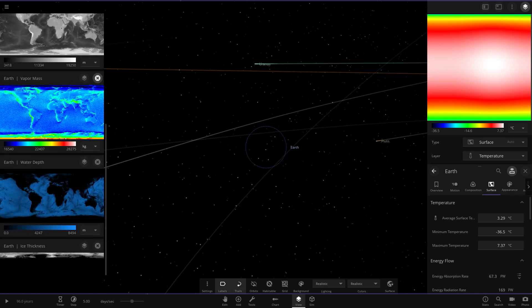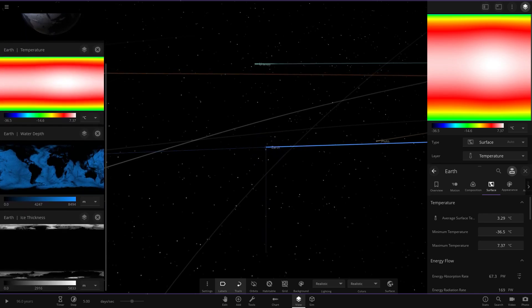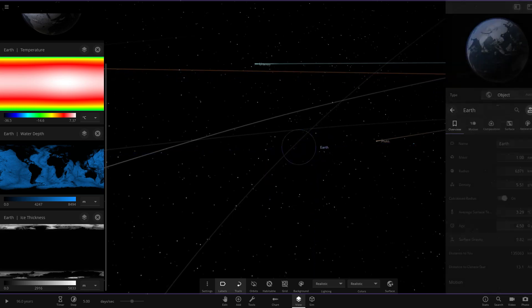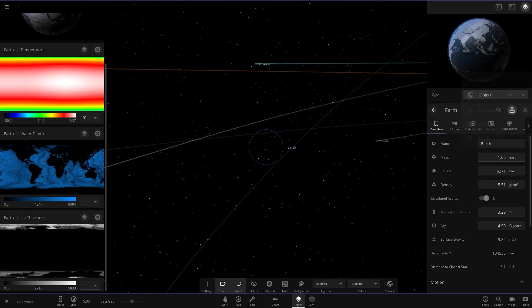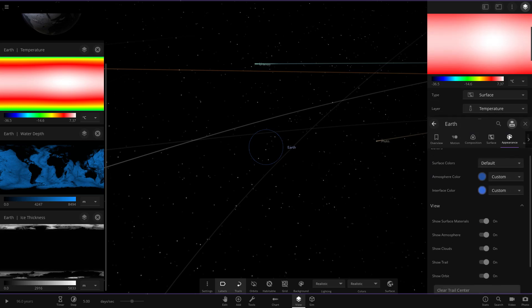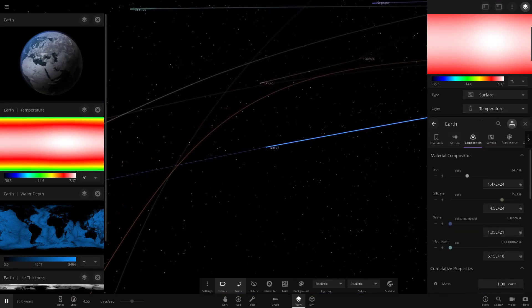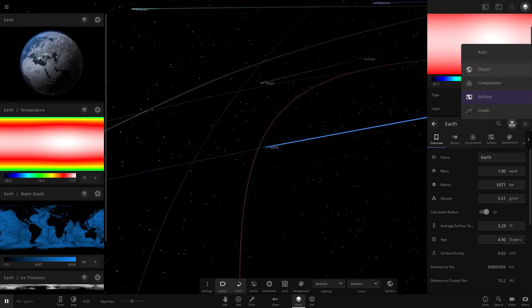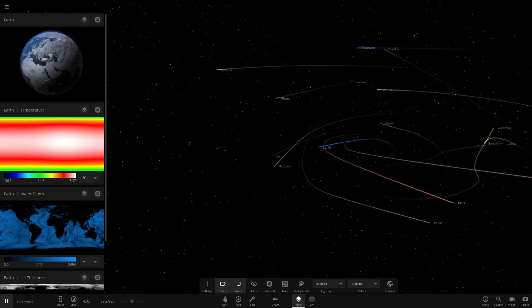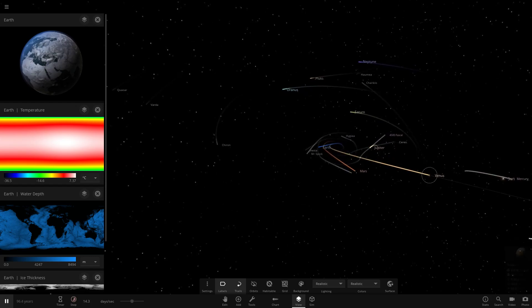We want to look at water — ice thickness is what we want. I want to keep these numbers up to see how that works. There seems to be a display glitch — Earth has gone invisible. I'm not sure why it suddenly decided to disappear. Anyway, we've got all our stats up now so we can keep an eye on Earth.